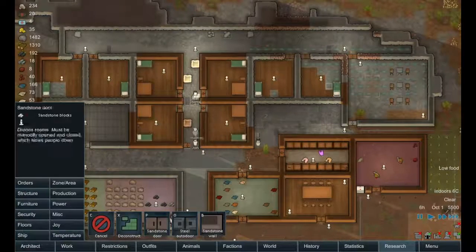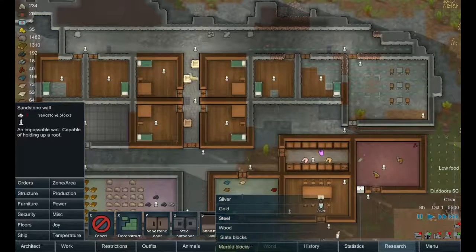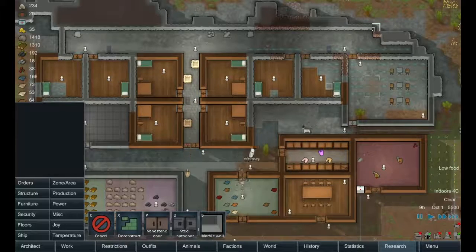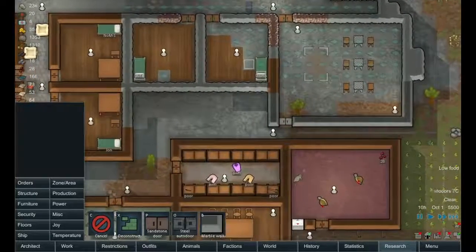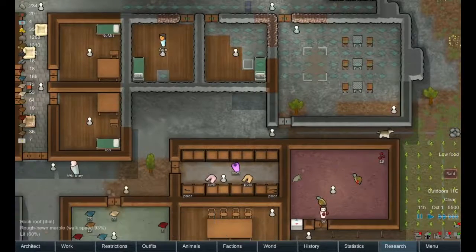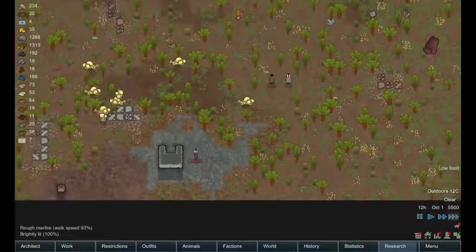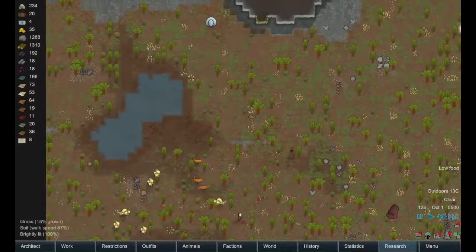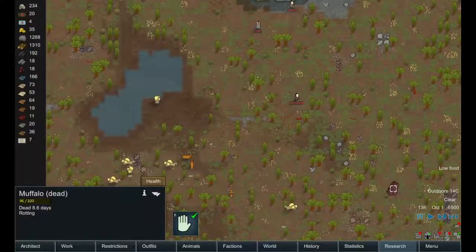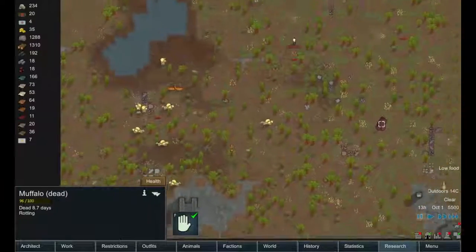I should put a marble block there to close that hallway up. Our games room is still waiting to be completed — looks like we're waiting on some cloth. And we have a raid inbound. We've got two people inbound, so that's not going to be a problem for us. There's a rotting carcass there that should be picked up. There's a lot of animals down here — look at all those mufalo!